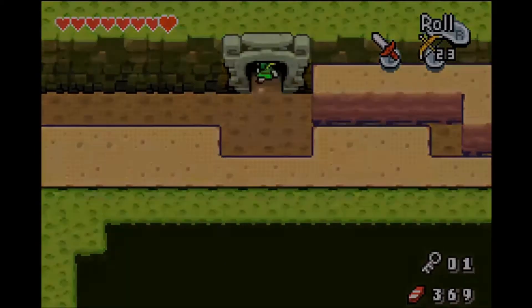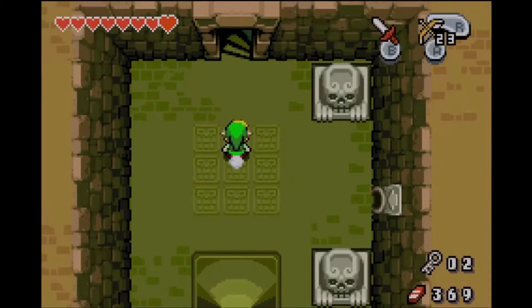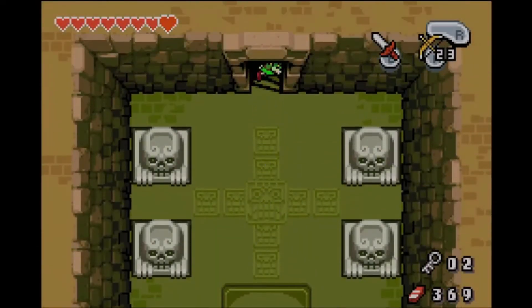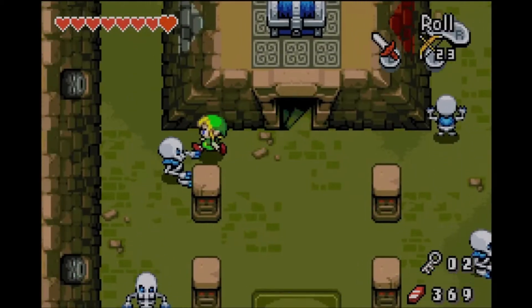Let's go grab our key, then we can go to the middle area. Use it to open locked doors — only use it in this dungeon. That's two keys for us. Now let's head up to the main area, which now has two doors for us to unlock with two keys.